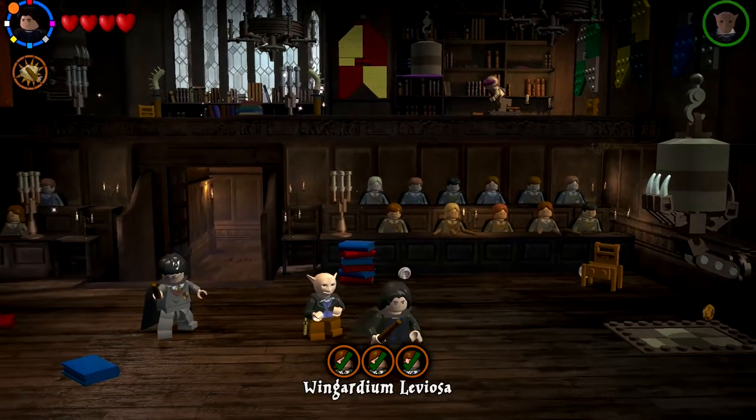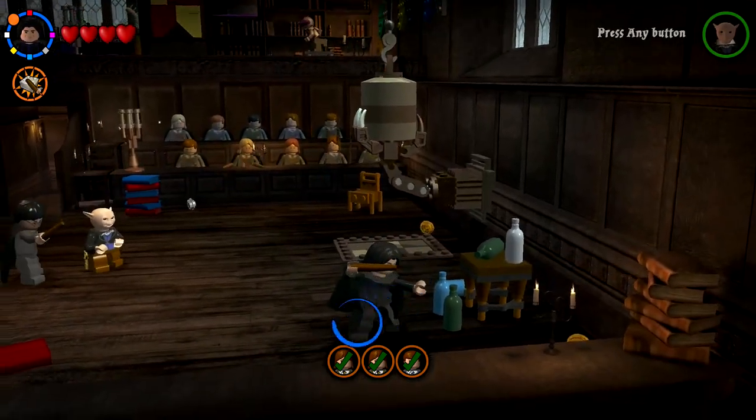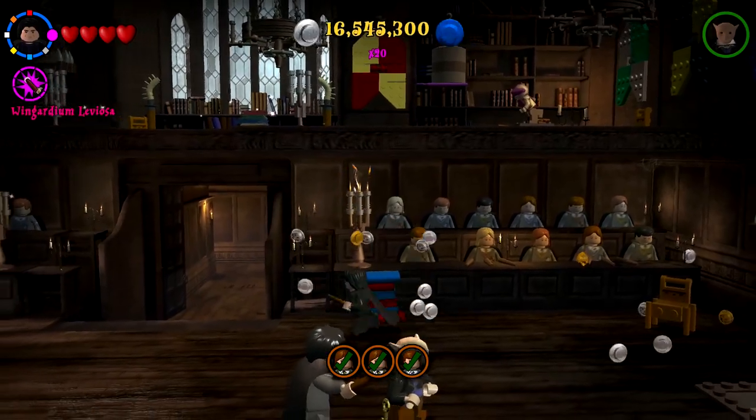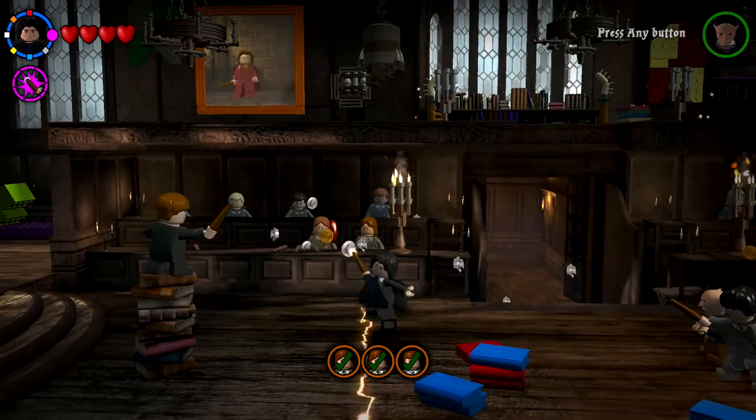That gave me a bunch of studs, which is cool but not what I was looking for. What's inside this room? This is the Wingardium Leviosa room — we haven't been in here in a couple of years. I'll check things out as much as possible. It is so nice when this stuff works — and it's Flitwick again! Hey buddy.